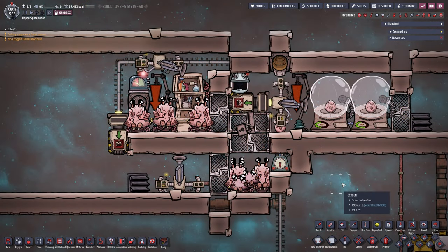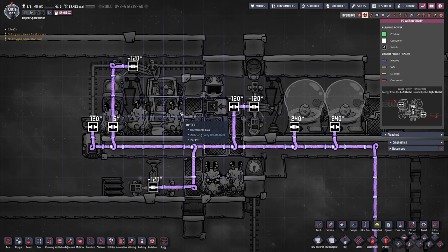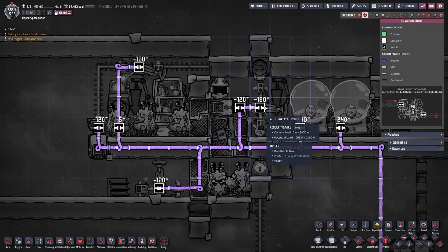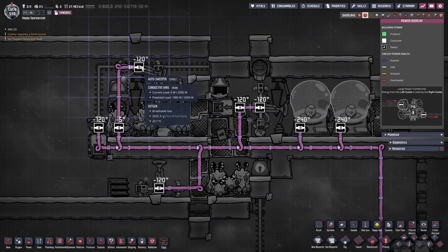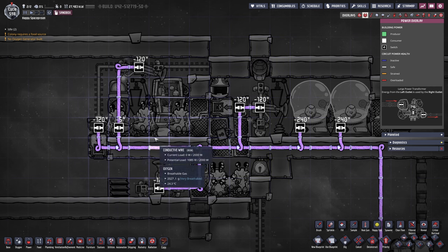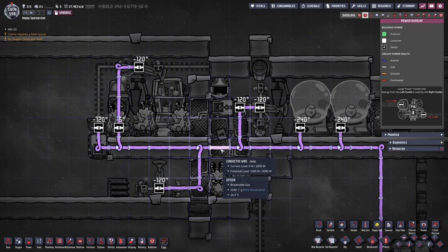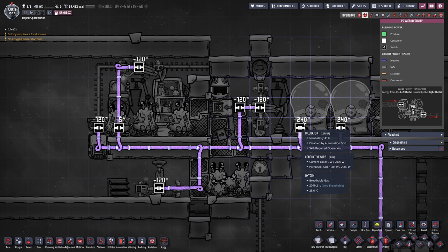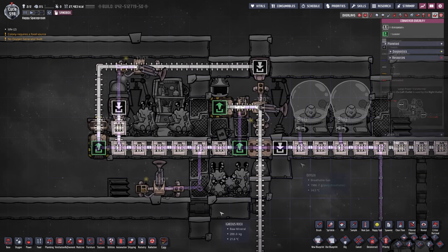In the power overview, on the right we have two incubators to hatch poke shells faster. We have three auto sweepers total: one on the right, one on the bottom middle, and one on the top left — each with their own function. On the left there's a conveyor loader, and beside the right auto sweeper is another conveyor loader. There's also a deodorizer. Total potential load is 1085 watts, though 480 of those watts are only used about 10% of the cycle.